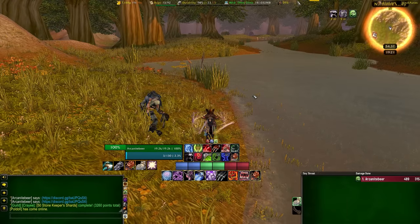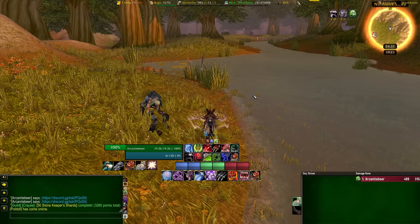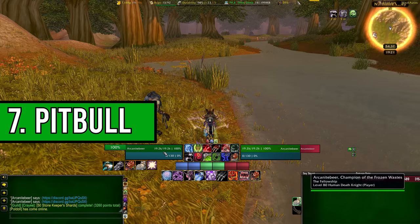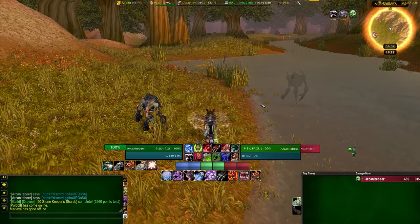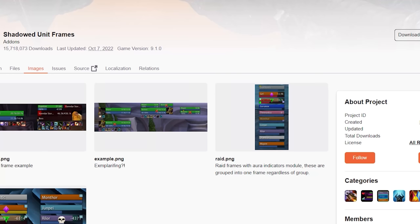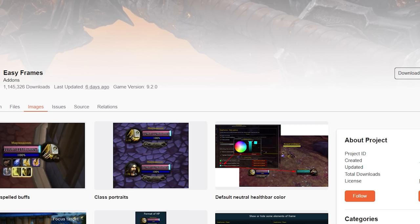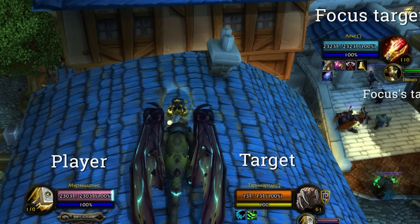When it comes to unit frames, you've got a number of different options — you don't have to use what I use. Personally I use Pitbull; I like the look of it, it's clean, and I like the customizability. Other good options are Shadow DJI, which is not too bad, and Easy Frames, which I used for quite a while — it's very clean and keeps the retro look of the old UI. Just please don't use something like Xperl, especially if you record or stream, because you'll get absolutely memed on.